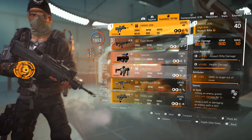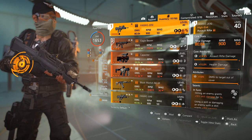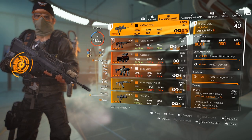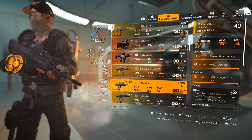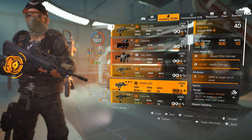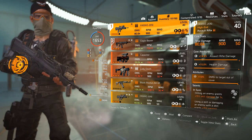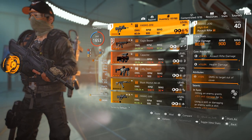Going back to my gun — I'm using the FAMAS. Why? Because the RPM is crazy. You're missing a few shots because that RPM has a slightly wider spread, which is why a lot of people play with a slower but more accurate gun, but I'm loving the FAMAS. I went for the one with Damage to Target Out of Cover on it, because that's one of the most important stats on your gun, and it was the one I could roll NSYNC onto.